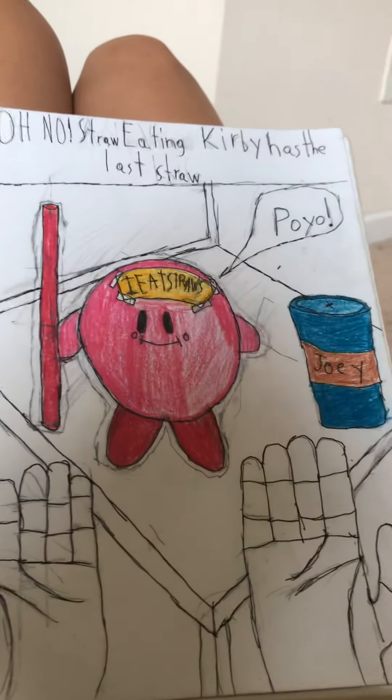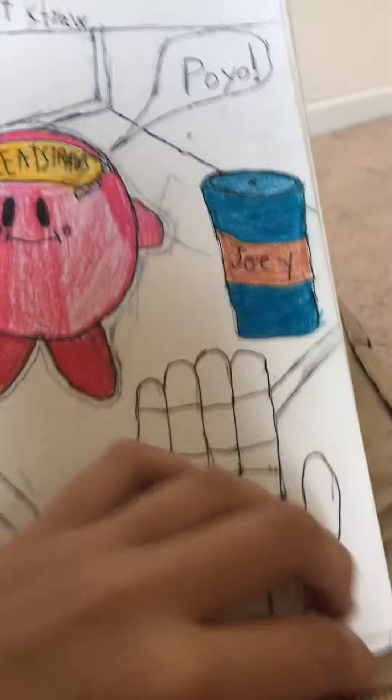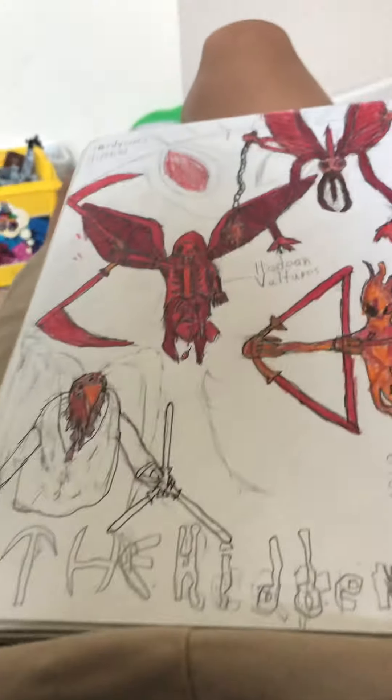Straw-eating Kirby has the last straw. This is Joey — poor Joey. This one is some weird starry stuff. It's cool though. I have notes for them. They're called the Hidden — a really cool concept for characters.